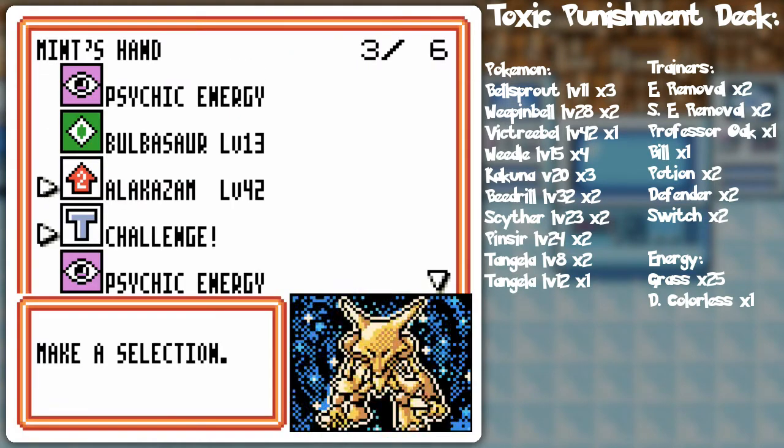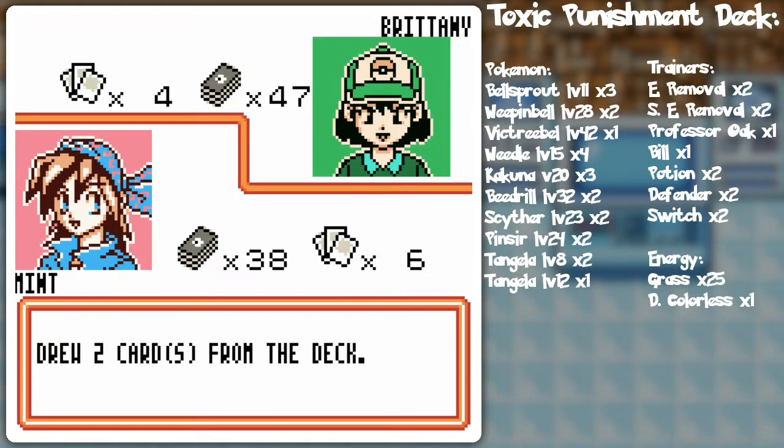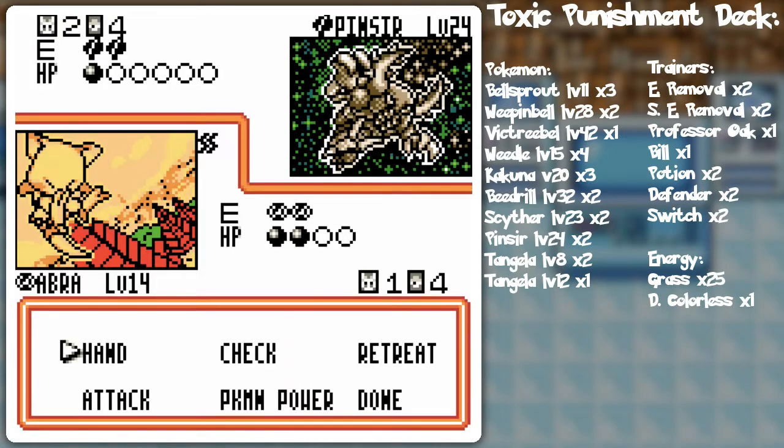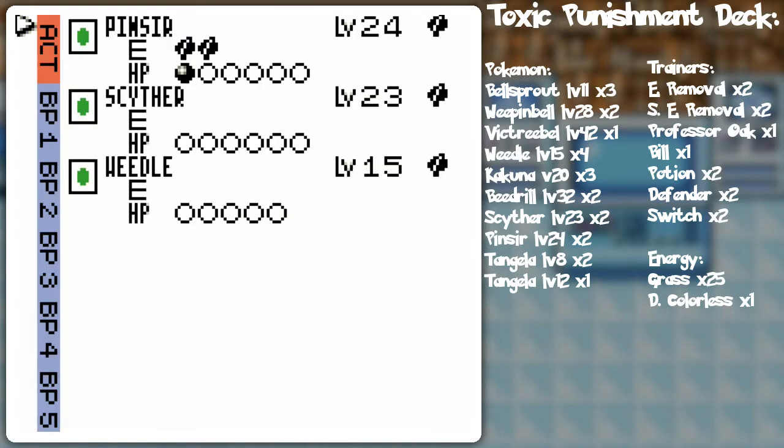I could trade for a Kadabra, trade Alakazam to go into Kadabra. Oh, never mind — that's pretty nice too. I think I'll do that, because Pinsir requires four energy for the guillotine.